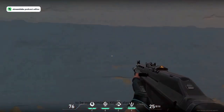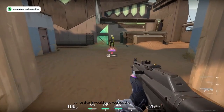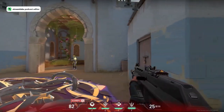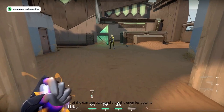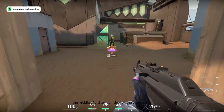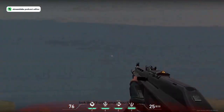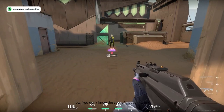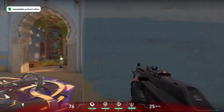Initially based on leaks it seemed like this would be more similar to Killjoy's Alarm Bot, giving passive information when enemies come nearby. But looking at this video it seems more like a Nanoswarm, except you remove some of the damage and slow enemies down as well. It's basically a mix between a Chamber slow on the ground and Nanoswarm damage — though it only damages you if you move through it, so you can choose to sit still to avoid damage. It will have two charges, so you can place it in two spots on the map.